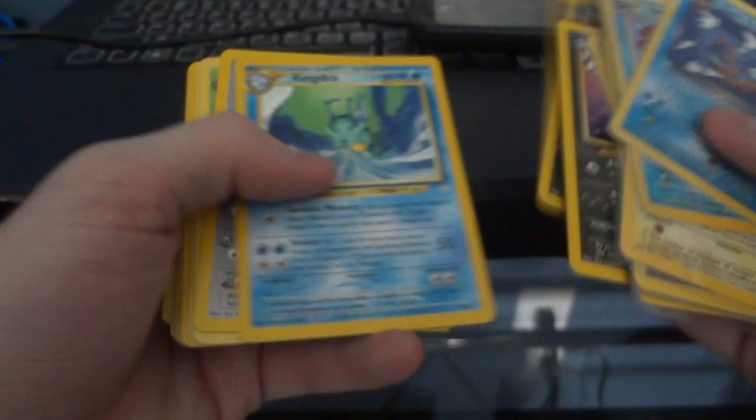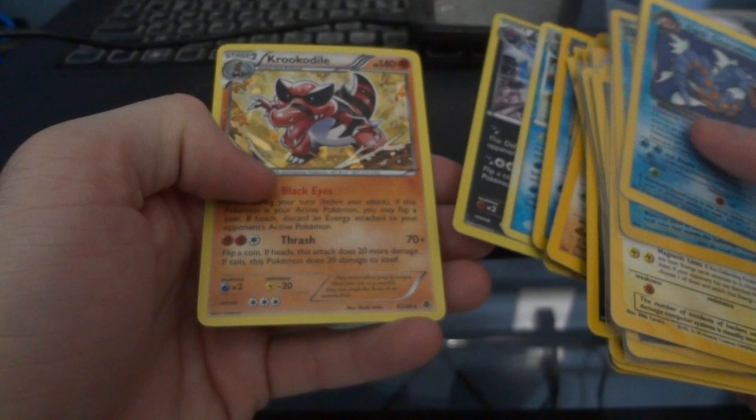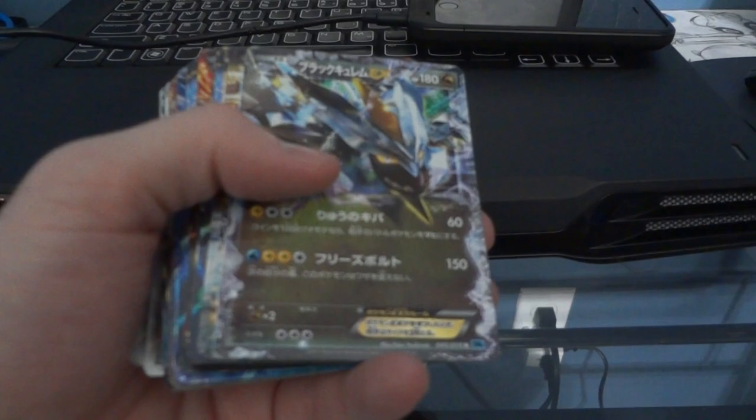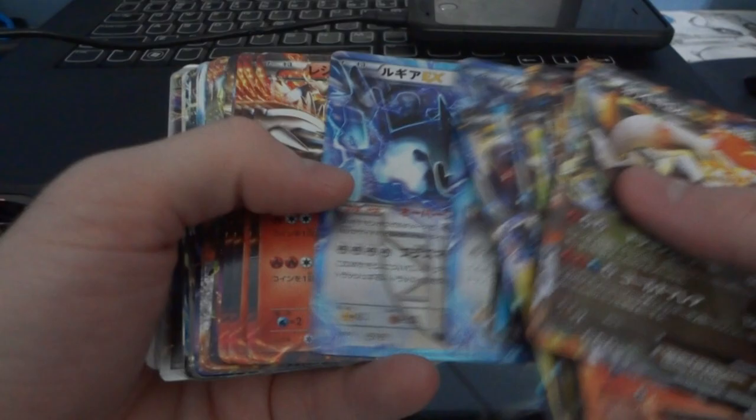Two bucks each for these - excellent condition - and then EXes two bucks. It's edge wear on the back, usually the issue. A ton of those. These were probably used for play, but still good for starter collecting or if you want to use them for play as well.